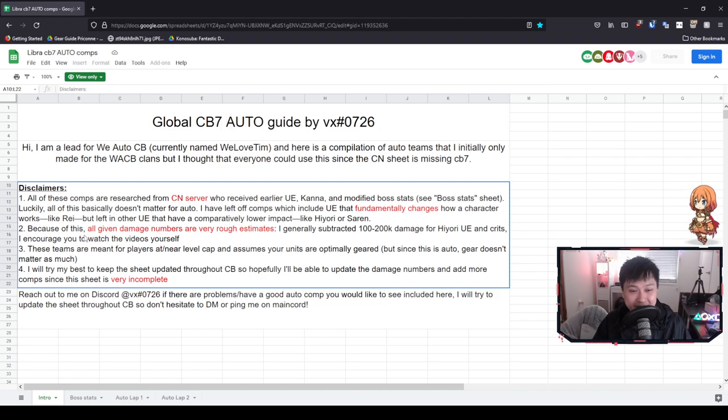Let's start off with some disclaimers because this is really important and it really affects how we're going to approach each of these comps. First, all of these comps are researched from the CN server. They have UE earlier — so things like Ray — and they also have Kana and a modified boss stat. For some reason they had less magic defense, which seems like the publisher wanted to foster more magic comps. So he's left off comps that include UE. Because of this, all of the given damage numbers are rough estimates, but chances are these are probably some of the most optimal auto comps in the game right now.